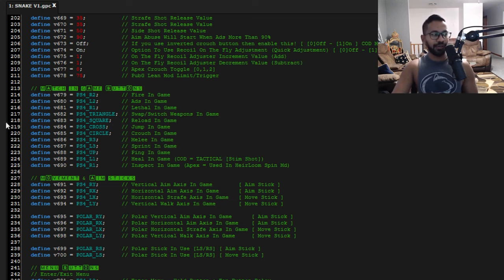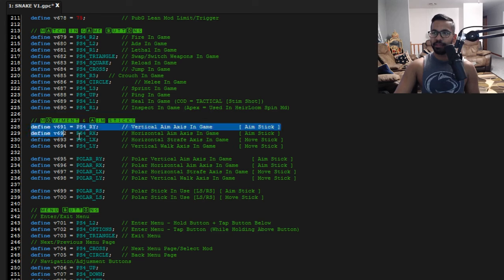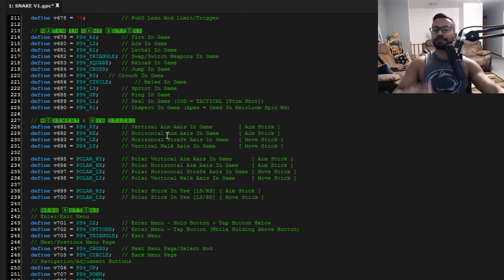For me, the only thing I usually have changed is my R3 and my Circle bind. So I'm going to look where it says Circle — you can see PS4 Circle is crouch in-game — and then my melee button, which is right underneath. I'm going to go ahead and flip those two because I play on tactical. So R3 here, and just put in Circle. If it doesn't turn that teal blue color, that means you did it wrong. If it stays white, that means you spelled it wrong. So just make sure you're spelling things right. Same thing with your in-game axes — your left and right stick, make sure those are matched. If you play inverted sticks, you can invert them right here.